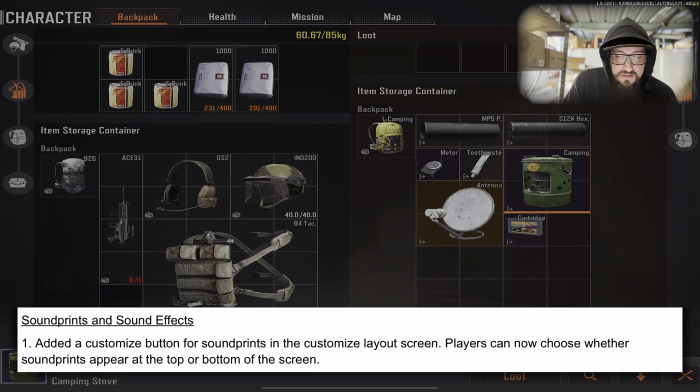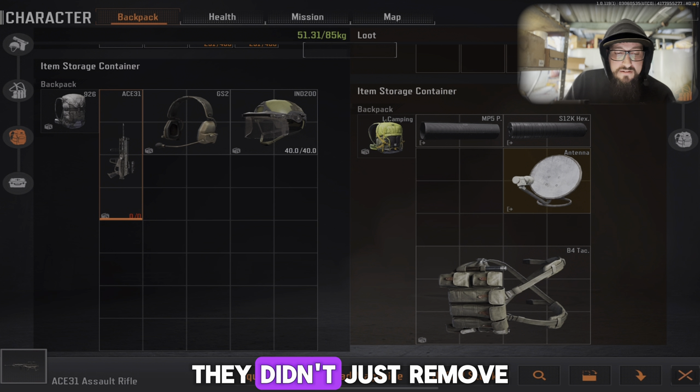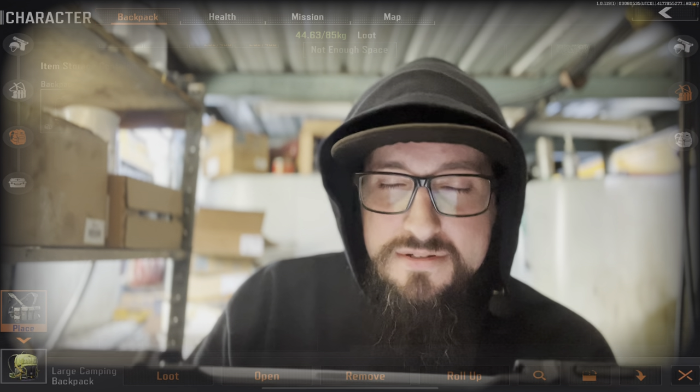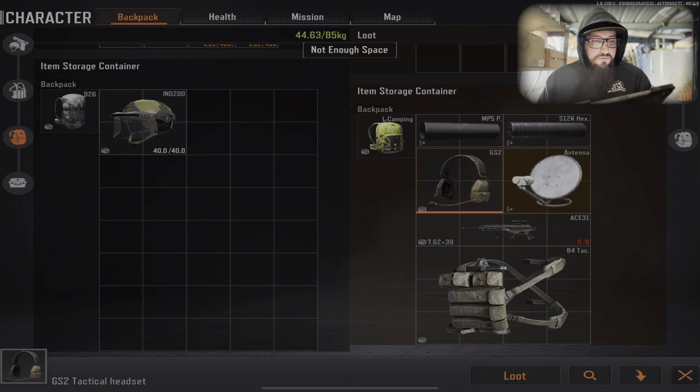Sound prints and sound effects: they added a customize button for sound prints. Players can now choose whether sound prints appear at the top or the bottom of the screen, or you can take it completely off. Sadly they didn't just remove it from lockdown — they gave us the option to move it around on our HUD. Arena Breakout, if you ever see this, just take it out.